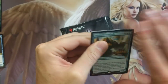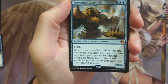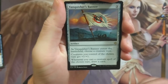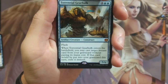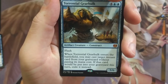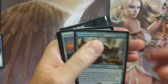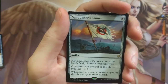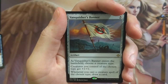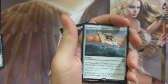Torrential Gearhulk! God darn it, we are pulling all the good stuff. Look at that — just sitting there on top, a nice Torrential Gearhulk, no big deal. When Torrential Gearhulk enters the battlefield, you may cast target instant card from your graveyard without paying its mana cost. If that card would be put into your graveyard this turn, exile it instead. It's a 5/6 — a really great card that comes in handy mid to late game and can totally change a game around. Vanquisher's Banner — it's a 5-drop. Choose a creature type; creatures you control of the chosen type get +1/+1. Whenever you cast a creature spell of the chosen type, draw a card. Good old Vanquisher's Banner.